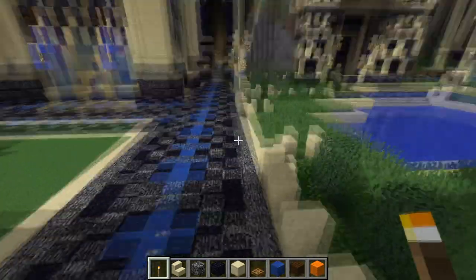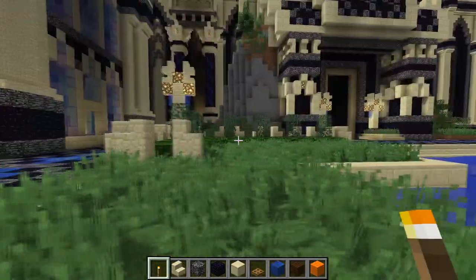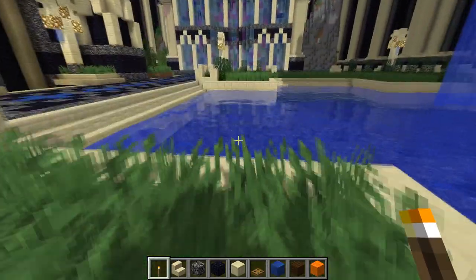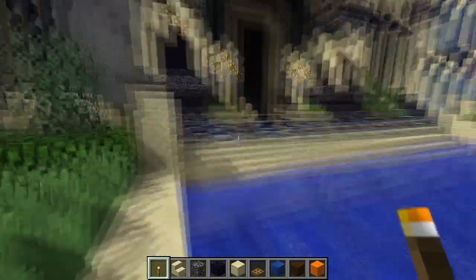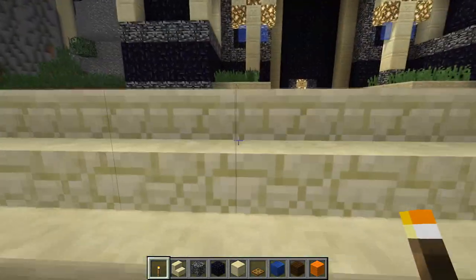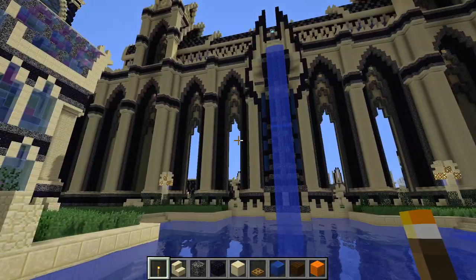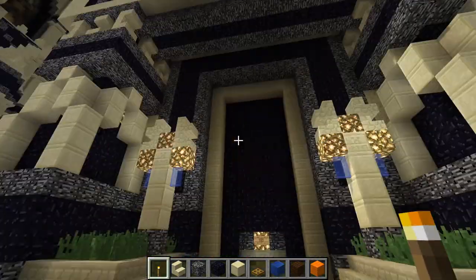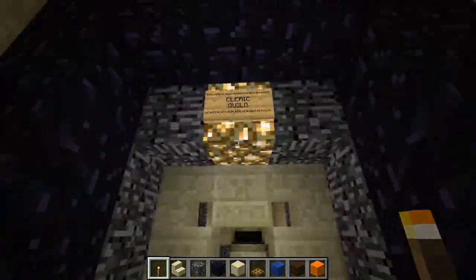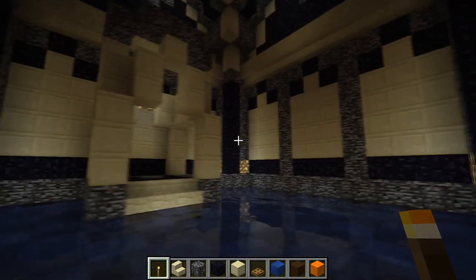The first thing you will notice is I have added some foliage and vegetation to the central courtyard here. I've also added some more stairs around here, so if we get caught in the water down here we can get out of it. Can't have people drowning over here. I've also installed the door in front of the cleric guild here and I've gone through and put all the piston doors in.